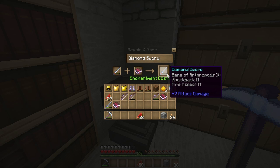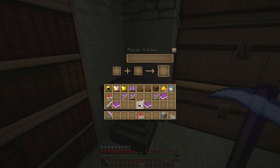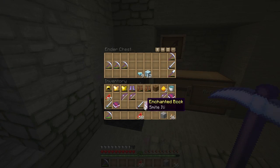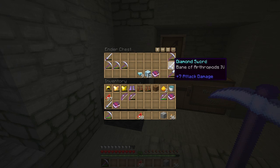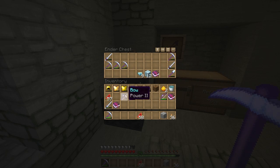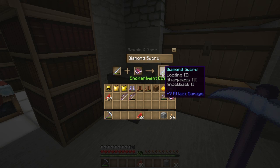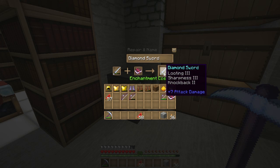No, Smite doesn't work with that combination, so let's put that back in the chest. I'm pretty sure I can put Flame on the bow though - yeah. It's not going to take me long to do all this. I want to repair this sword too - I like that sword, but that book is pretty much useless. Let's do these - which one was 9 levels? That one was 13. Alright, 13 levels to give that Looting 3, let's do it.